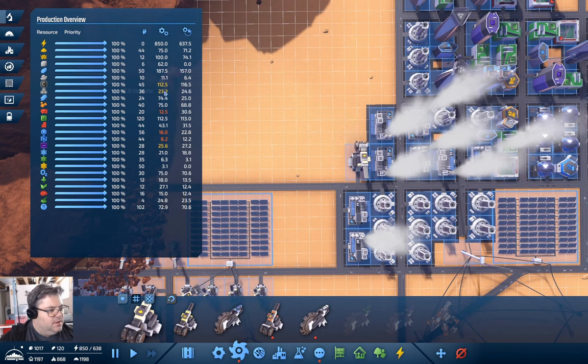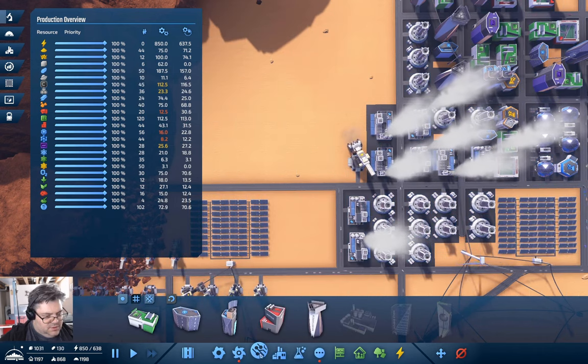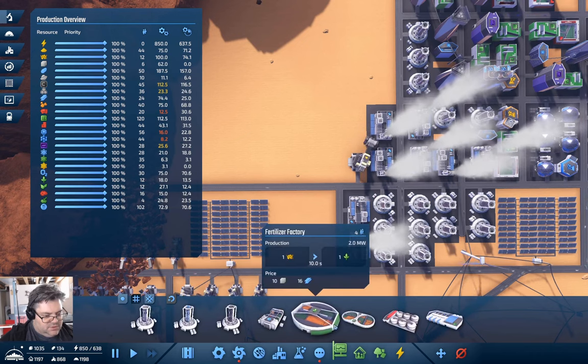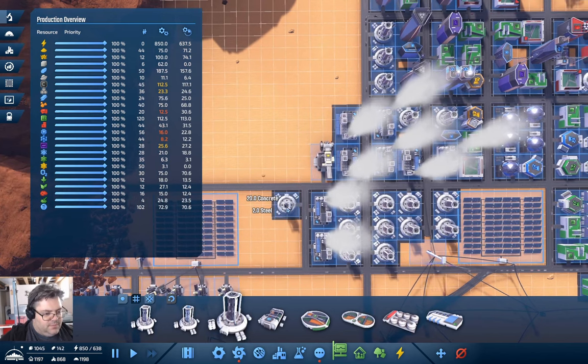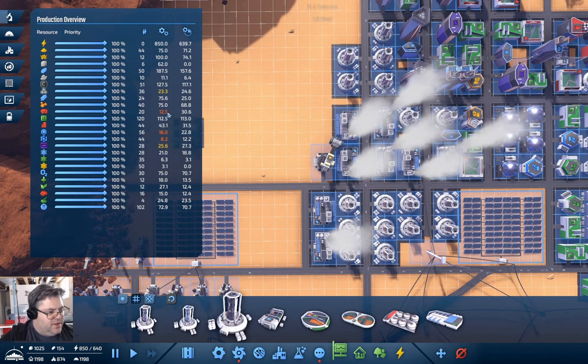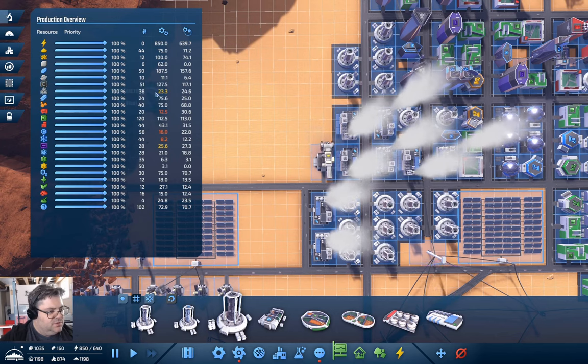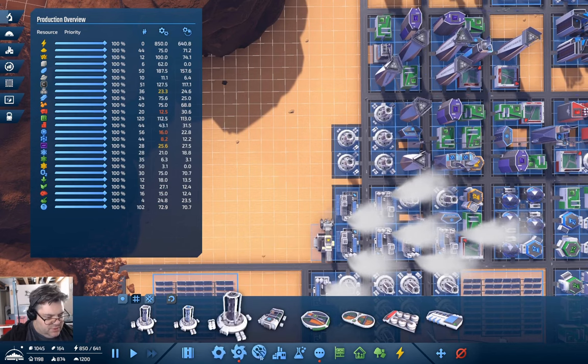We need carbon. That's going to be here — carbon processor. We'll put a second one of those up there so we have a buffer, because nanotubes are short.